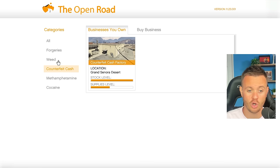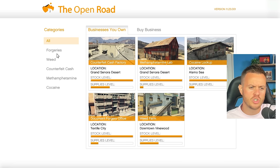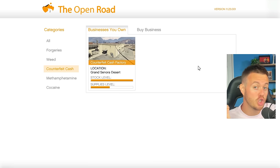The stock level on all of these right now is full. As far as which ones you should have — they're all not bad except forgeries, which is pretty awful. The only reason I purchased forgeries is that with the salvage yard, you were supposed to be able to purchase a vehicle at a discounted price if you own the forgery office. But we've only been able to do it once in maybe three or four months. For forgeries and counterfeit cash, you won't be able to use the drug dealers to sell — you're going to have to do regular sell missions.